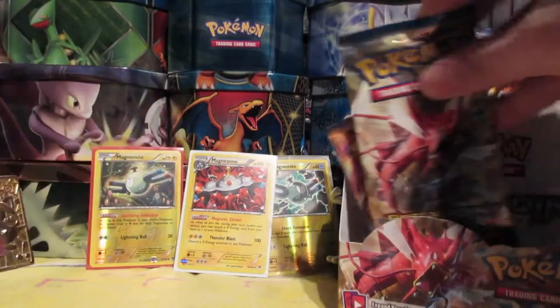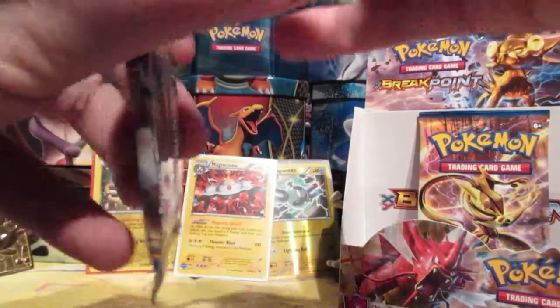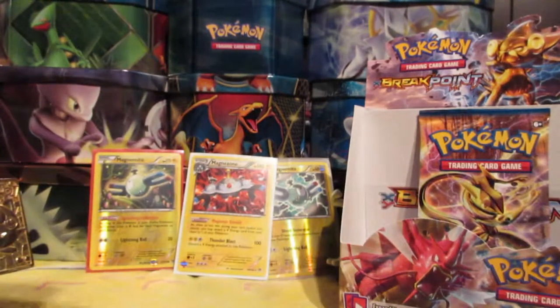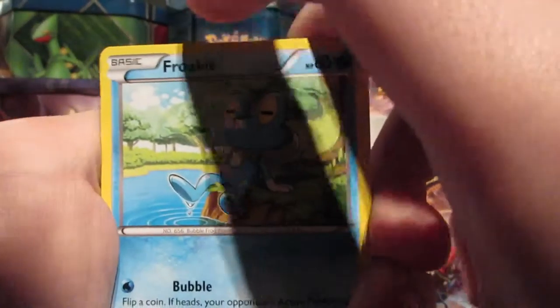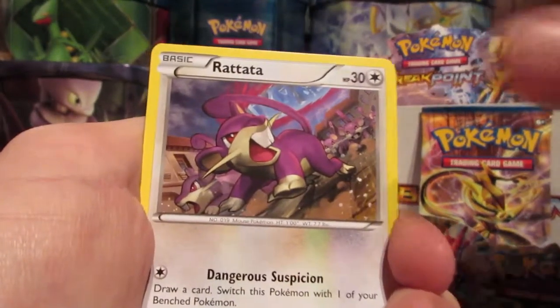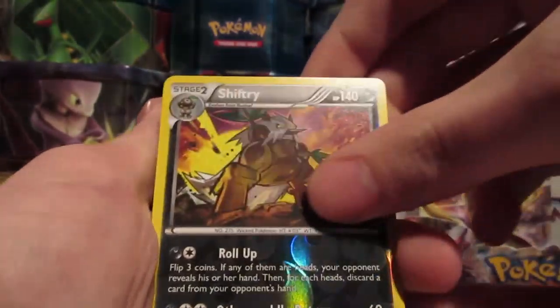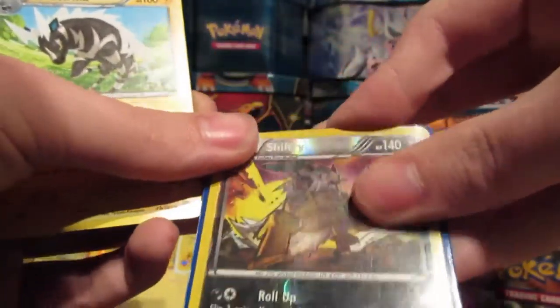We got two Break cards, and we got two packs left. Mega Gyarados Breakpoint — let's open her up. Get that code card out of here. We have: Froakie, Petilil, Skrelp, Gogoat, Rattata, Bayleaf, Max Potion, Electivire, Reverse Rare Shiftry, and a regular rare Zebstrika.